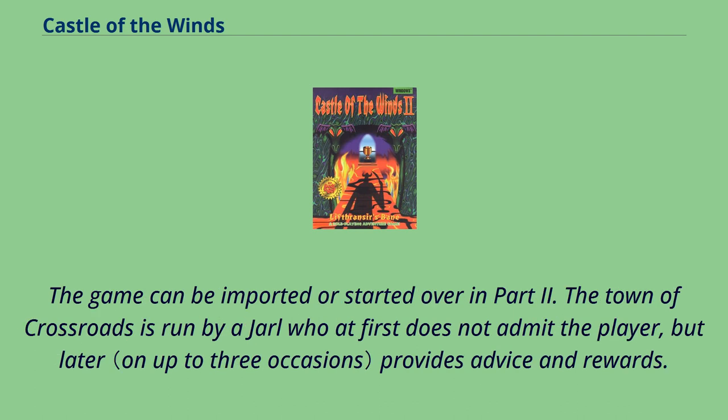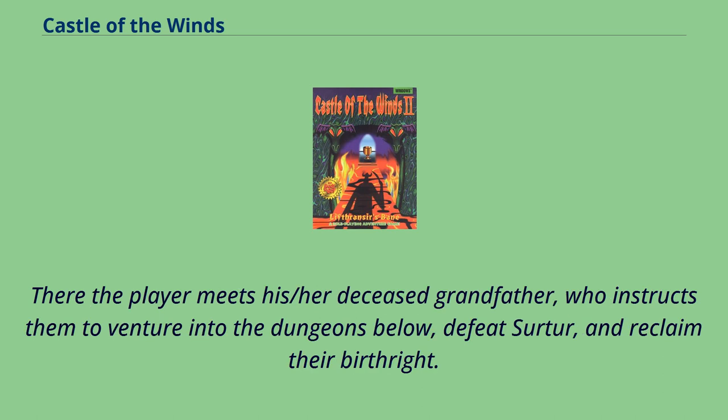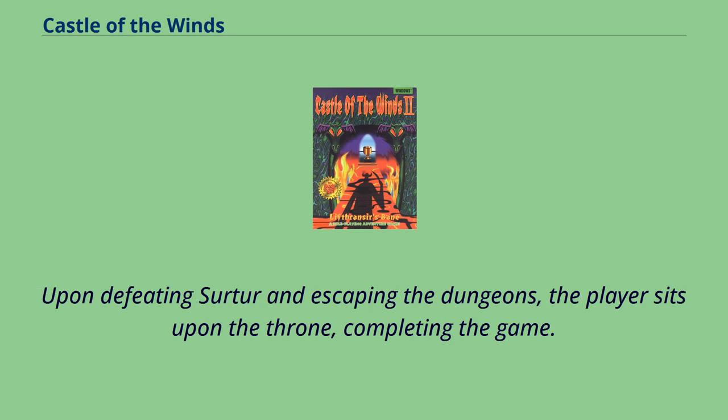The game can be imported or started over in part 2. The town of Crossroads is run by a Jarl who at first does not admit the player, but later provides advice and rewards. The player then enters the nearby titular Castle of the Winds, where they meet their deceased grandfather, who instructs them to venture into the dungeons below, defeat Surtur, and reclaim their birthright. Venturing deeper, the player encounters monsters run rampant, a desecrated crypt, a necromancer, and various special rooms for elementals. The player eventually meets and defeats the wolfman leader, bearman leader, the four Jotun kings, a demon lord, and finally Surtur. Upon defeating Surtur and escaping the dungeons, the player sits upon the throne, completing the game.